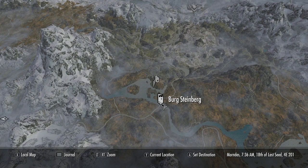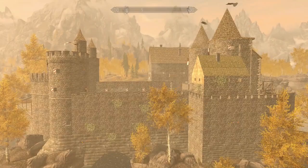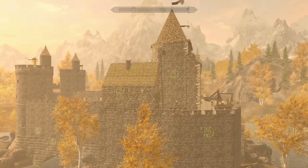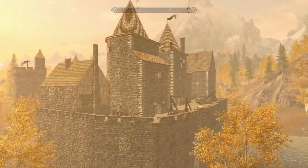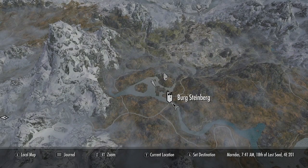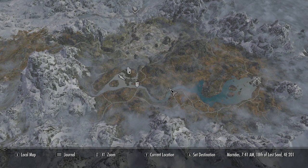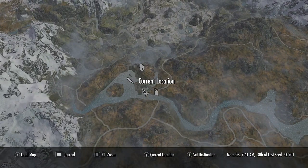Berg Steinberg — I don't exactly know how you're supposed to pronounce it — because a lot of the mod is in German, however there are English translations that go along with it, and it doesn't take a rocket scientist to type it into Google Translate. This castle is located right here next to Nilheim, close to where Iverstead and Riften are, Riften obviously being your closest hold to this gigantic castle.